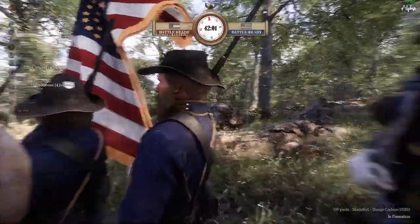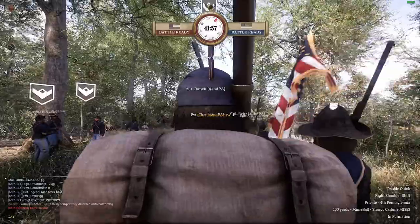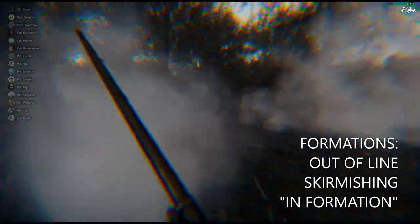Formation is all about how many people are around you. You can view your formation status by holding T. In War of Rites, there are three formations: out of line, skirmishing, and in formation.